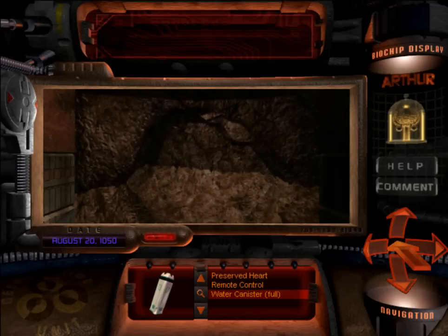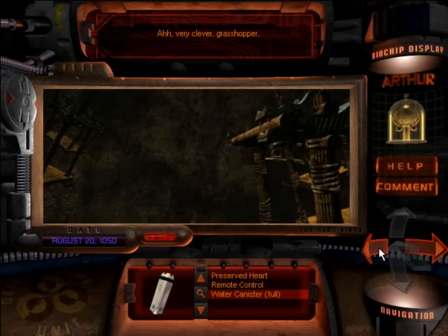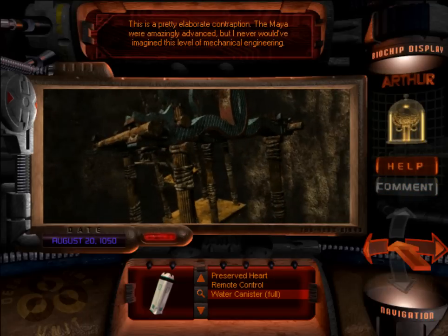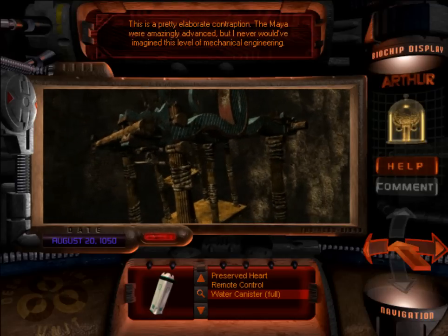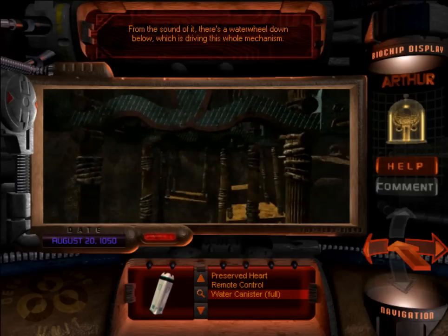Whoa. Something's making noise right behind me. Very clever, glasshopper. Wow, this is a pretty elaborate contraption. The Maya were amazingly advanced, but I never would have imagined this level of mechanical engineering. From the sound of it, there's a water wheel down below — it's driving this whole mechanism.